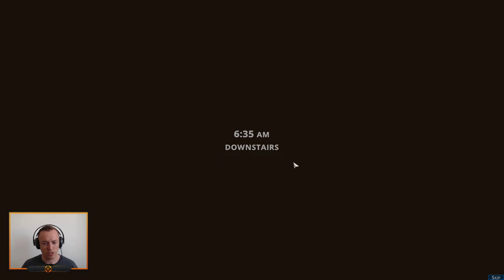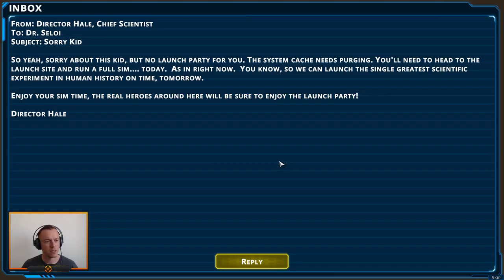Going downstairs to check some messages. From Dr. Hale, Chief Scientist, to Dr. Seeloy: 'Sorry about this kid, but no launch party for you. The system cache needs purging. You'll need to head to the launch site and run a full sim today — as in right now — so we can launch this single greatest scientific experience in human history on time tomorrow. Enjoy your sim time. The real heroes around here will be sure to enjoy the launch party. Dr. Hale.'